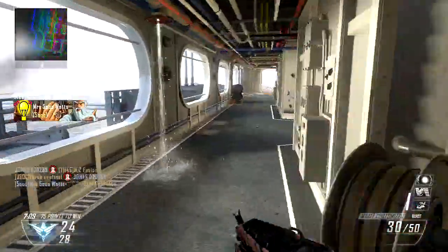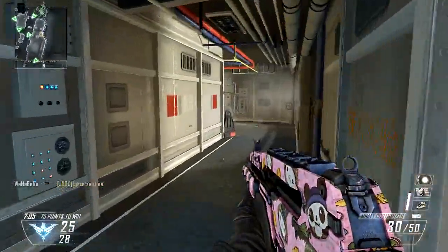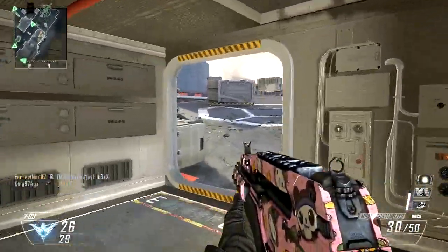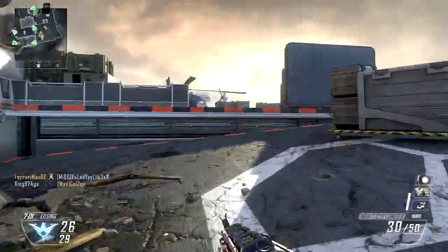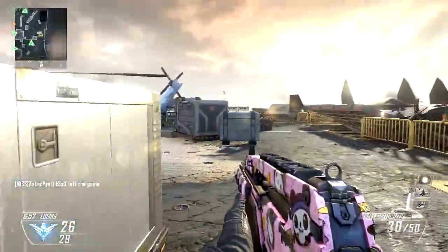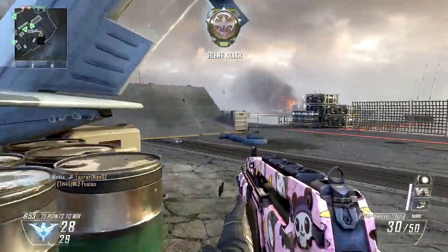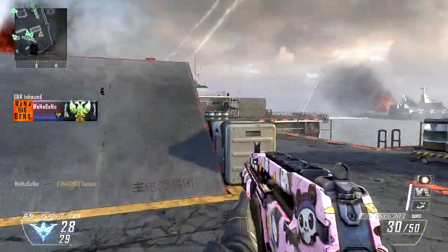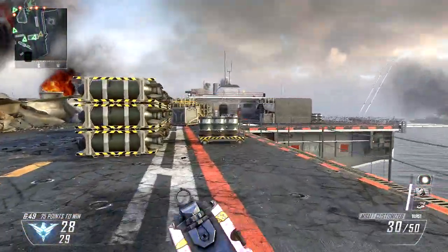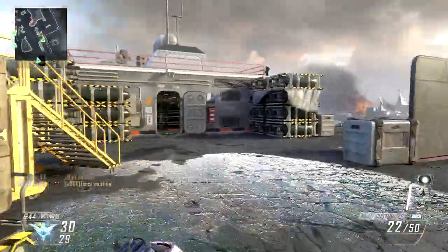My second favorite is Dragon, just because of the texture. The bacon camo has a similar kind of texturing to it, and as far as I know, those two are the only camos in the game — if Dragon does get put in — that have a different texture to them. Bacon was kind of a letdown for me because it just looked dirty. The texture was cool, but it just looked kind of dirty. So Dragon would be my second favorite.